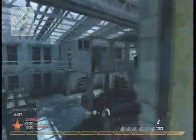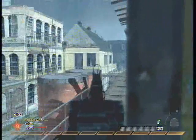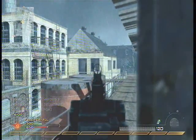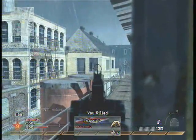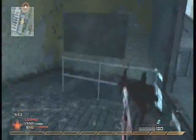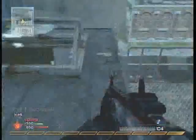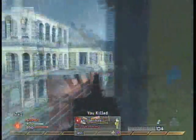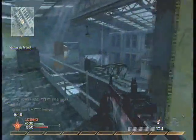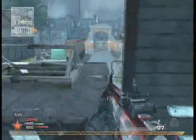There are spawn points all around this area — there's one in the garden where I'm shooting that guy from, one to the left where the truck is, and one to the left of that in the little house. If you're killing people over and over again, they're going to keep coming back, and that's how you rack up kills in Free for All. I think I'm still five kills behind at this point, but I'll catch up soon.